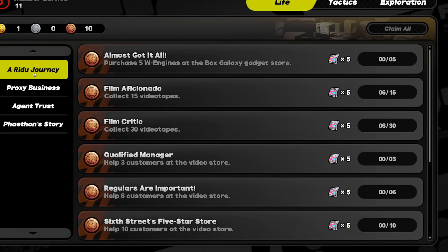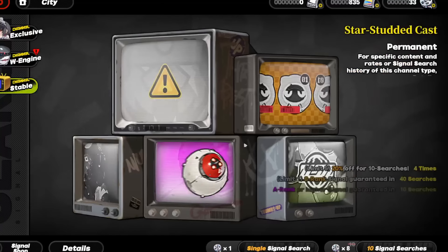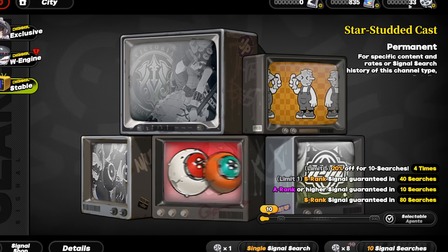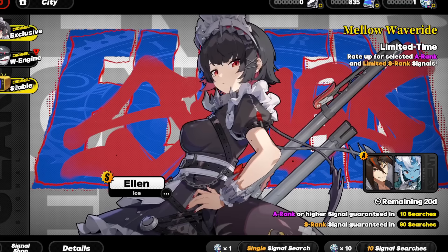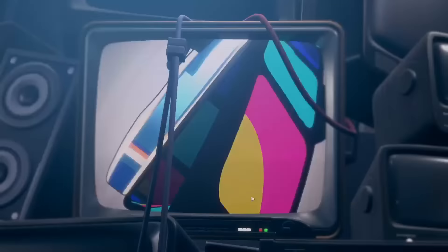Redeeming codes gives a good amount of rewards — I'll show the current codes on screen, though they may expire. Also go to your achievements and claim everything. Then head to the Signal Shop. You should have roughly 41 master tapes at this point. I recommend pulling on the standard banner first.